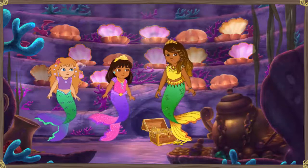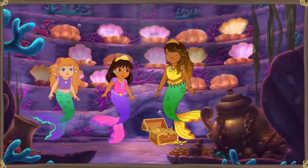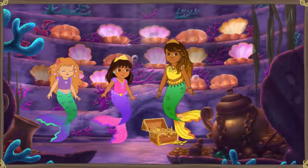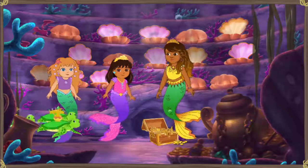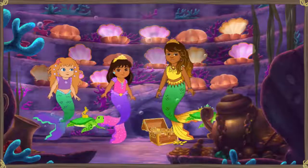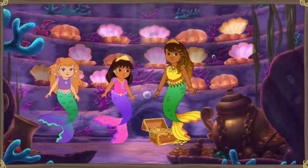Sirena Mala says she wishes she could be on a team. Dora asks: do you promise to be nice, work together with friends, and not take other people's treasure? Sirena Mala promises! The turtles are sent to return all the gold to its rightful owners. From now on, we'll call you La Sirena Buena! ¡Excelente!